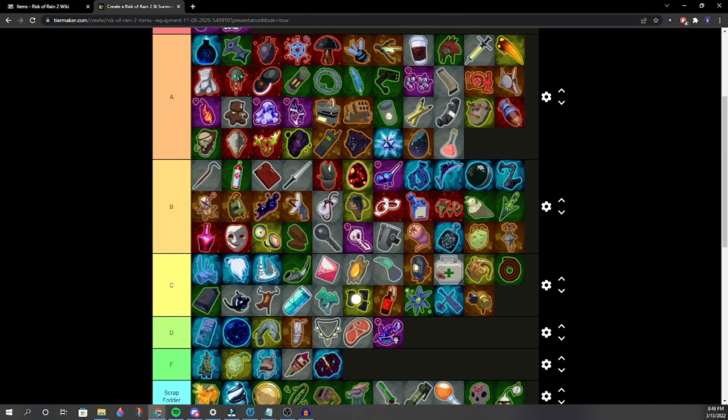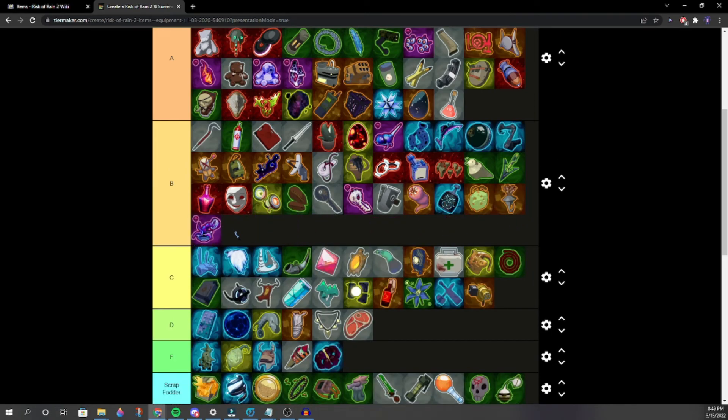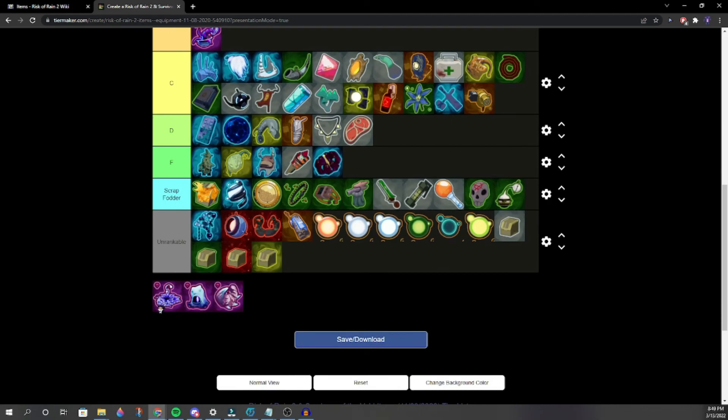Tentabauble — 10% chance to root and more on attacks. Around here in the tier list. Benthic Bloom — this item's just a meme. It's simultaneously amazing and the worst item at the same time.